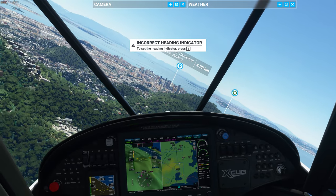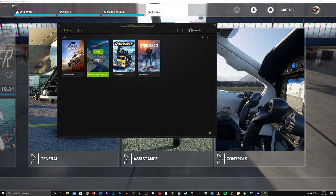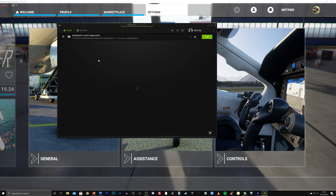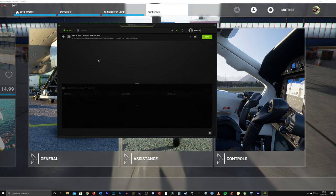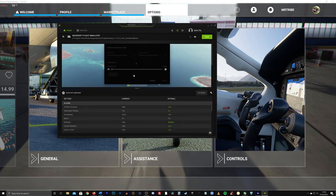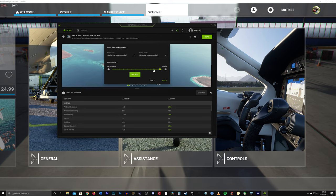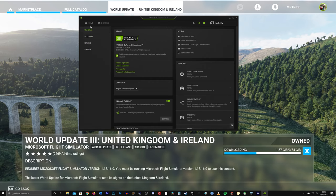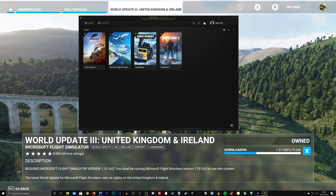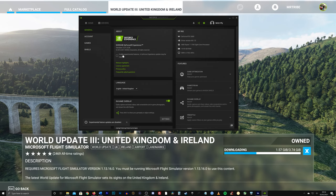Next up, load up NVIDIA GeForce Experience graphics card software or the equivalent. Then right click on Microsoft Flight Simulator, select Details and then Optimise. You can do this based on performance, quality, or a happy medium. If your PC or laptop is old, consider performance; for mid-range and high-end, go towards quality, but not necessarily all the way. Staying within the NVIDIA GeForce Experience software, there's an experimental features setting under Settings. You may see a boost when it is disabled, plus this will help ensure you stick to the driver you want to use.